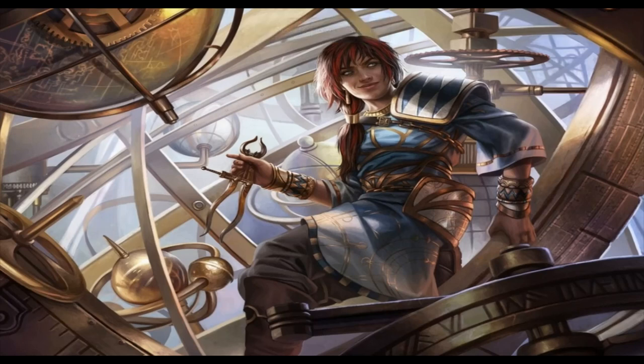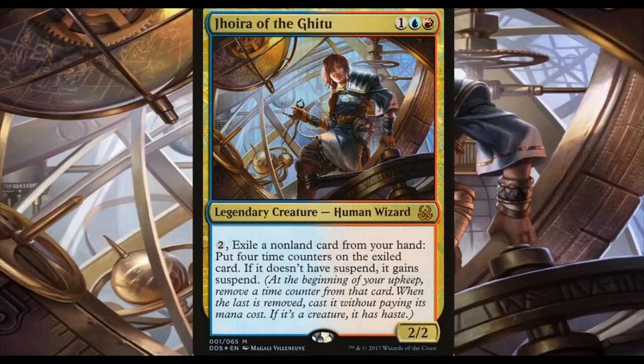Hey guys, Dirk of FGI here with the start of a new video series. This is going to be some budget Commander decks followed up by decks that are a little more out of budget. For example, this one is Jhoira of the Ghitu — she's a really fun commander to play, not top tier or anything you'd see in a competitive scene, but she has amazing synergy for a surprisingly cheap budget. This deck comes in around the $50 mark, so even on a minimum wage job you can make that in less than a day.